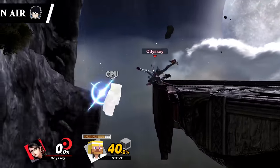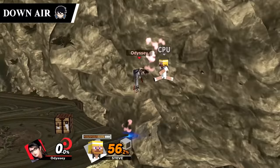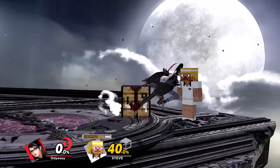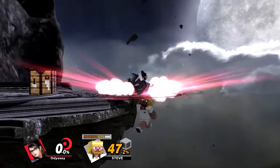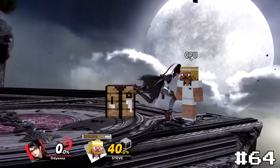Moving from the slanted kicks we have Bayonetta's down air, Rapidly Descending Meteor. This is another stall and fall, but I like this one better than the slanted kicks because the animation looks cooler. Additionally, this one has a lot less risk since Bayonetta sticks out her legs super far so she can actually spike opponents while still remaining on stage. Due to all of this, I'm going to be giving it an edge at 64.